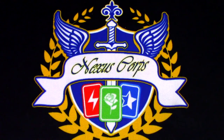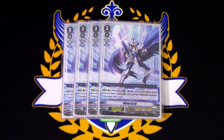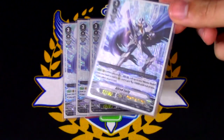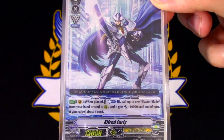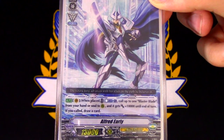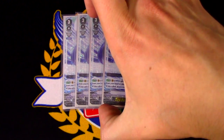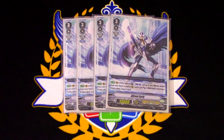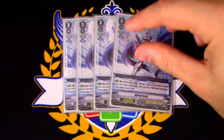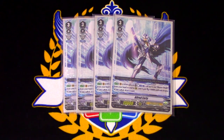The other Alfred is Alfred Early from the Aichi Sendoh trial deck. Alfred Early's skill is Auto: when placed on Vanguard's circle, Counterblast 1, call one Blaster Blade from your hand or soul to rear, and it gets 10,000 to end of turn. If you called it, draw a card. Typically I go into this first by riding, get the gift marker, put it somewhere — usually on a rear guard circle — get the draw. So if I'm going first, call Tarna, ride into King of Knights Alfred, get another gift marker, give Vanguard 10k from its own skill, and start getting my plays going.